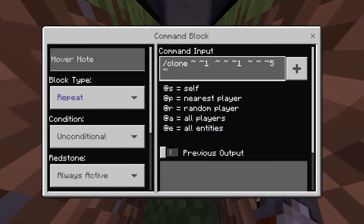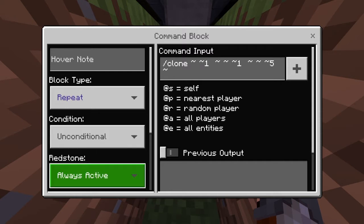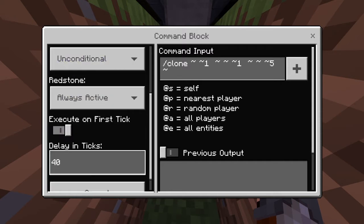The command block type will be repeat, the condition will be unconditional, and always active. The delay it takes will be 40, just so it runs smoothly — you can change it if you want to.